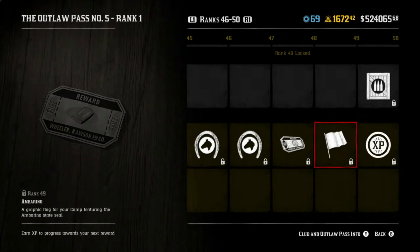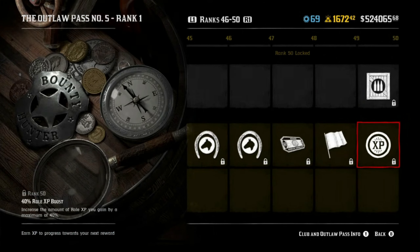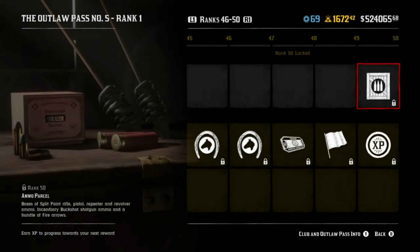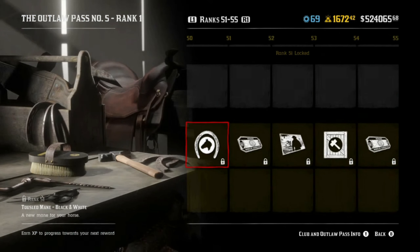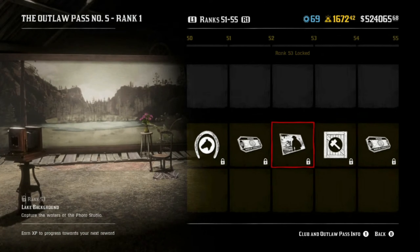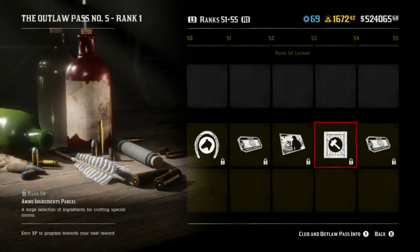More animal pheromones. A flag. A 40% roll XP boost — that's good for my peeps who haven't maxed out their rolls. More ammo. A black and white filter. More mane options. Select ponchos — get one for free. A photoshoot backdrop. An ammo ingredients parcel — a large selection of ingredients for crafting special ammo.